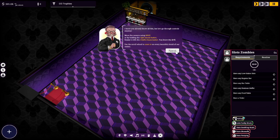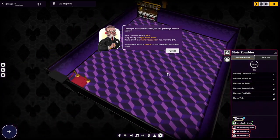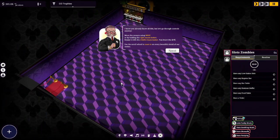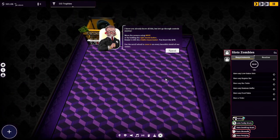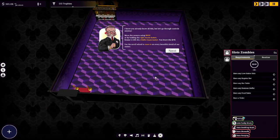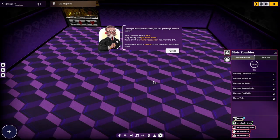I know you already know this, but let's go through the controls anyway. Move the camera using WASD or by holding the right mouse button. Rotate it with the middle mouse button. You know the drill — use the scroll. Beautiful casino. It's quite a floor — going for the Q-Bert look, I guess.